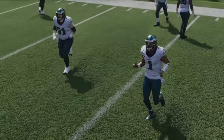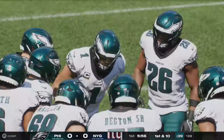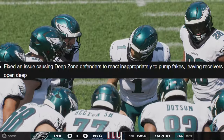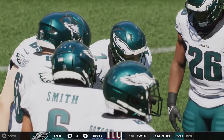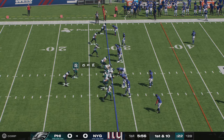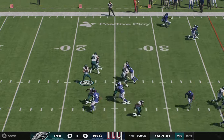In a video I put out earlier this week, I talked about how you can pump fake receivers and basically make them dumb out. They already appear to have fixed that. The patch notes say they fixed an issue causing deep zone defenders to react inappropriately to pump fakes, leaving receivers open deep. Basically, if you did a delayed pump fake, you could get defenders to leave their assigned area and chase a ghost. So that's fixed — though I haven't had a chance to verify everything on this list.